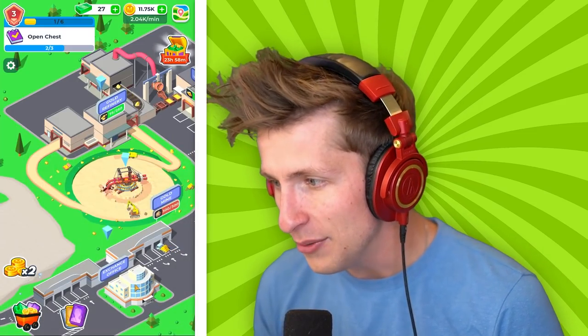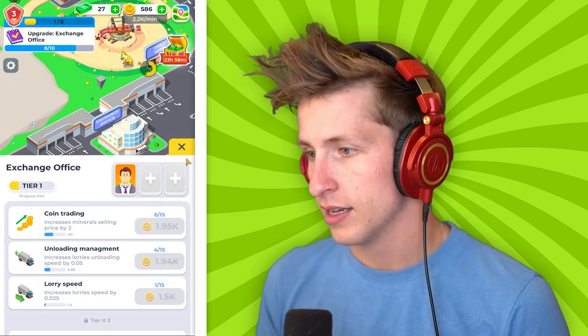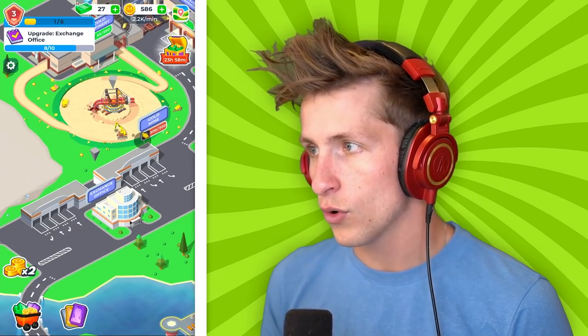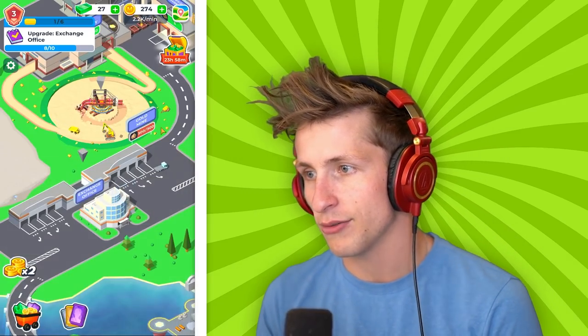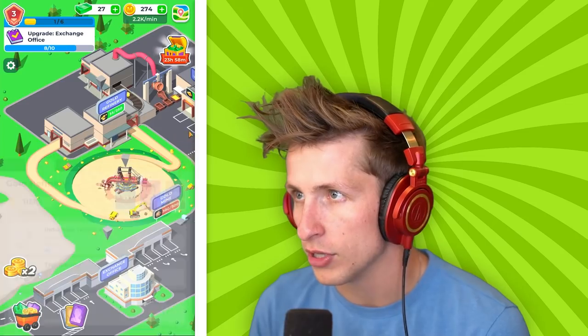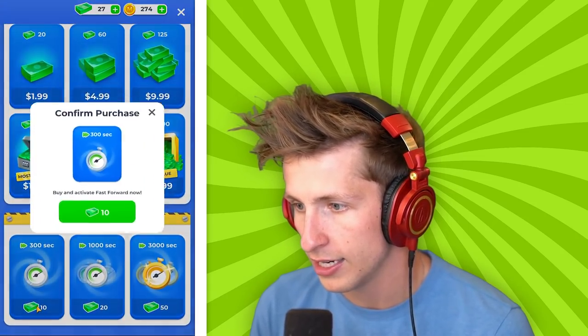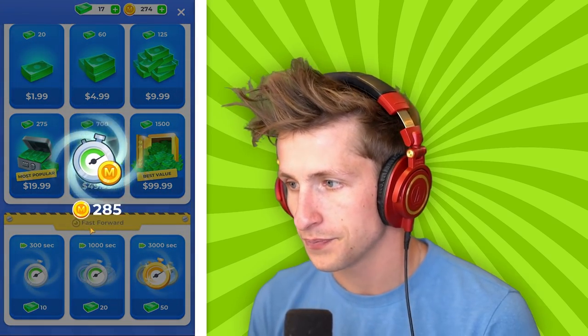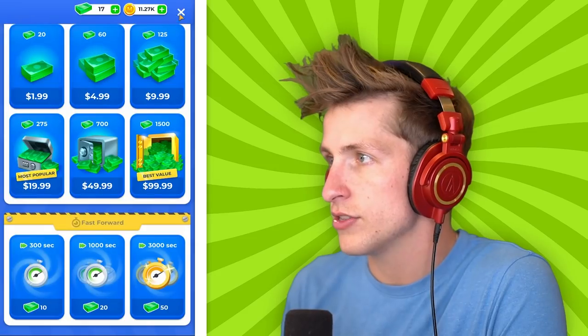Alright, let's get the gold refinery. I kind of want to just spend more money and have the coin trading be worth more money. Because if it's worth more money, we're going to get more money for it — that seems like a pretty reasonable thing to ask for. We still have $27, so I can just activate another fast-forward. And that's going to give us a ton of money. Look at that — $11,000! Nice.